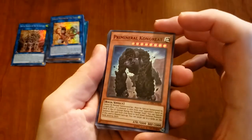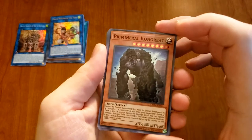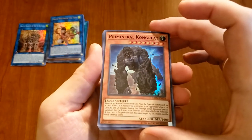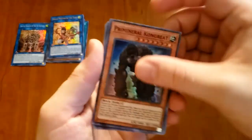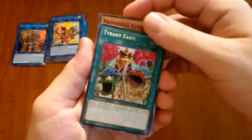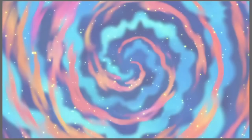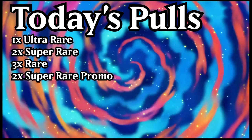Then we got another super — Prime Mineral Congret, or however you want to say that. 3000 attack, that's pretty good, strong. And then our Tyrant Farm — just the rare. So two supers and an ultra. I can't really complain about that, that's pretty good. Could have been just three supers, could have been just three rares. It's been so long since I got an ultra and I wanted one and it gave me the ultra, and a pretty cool one at that.